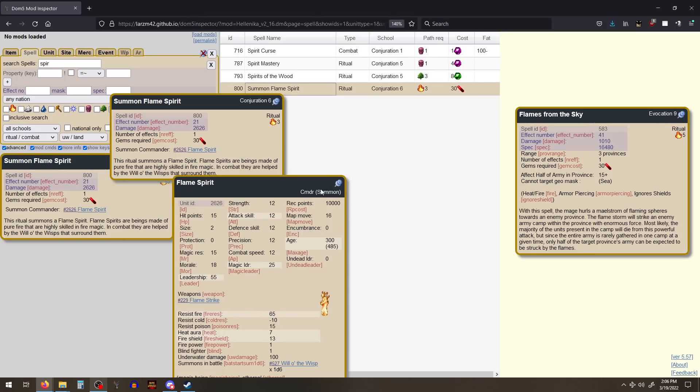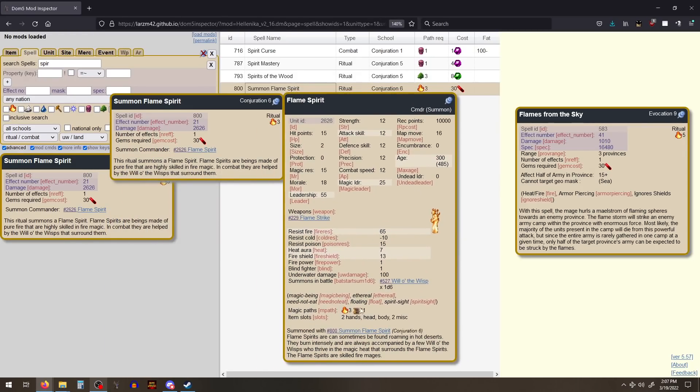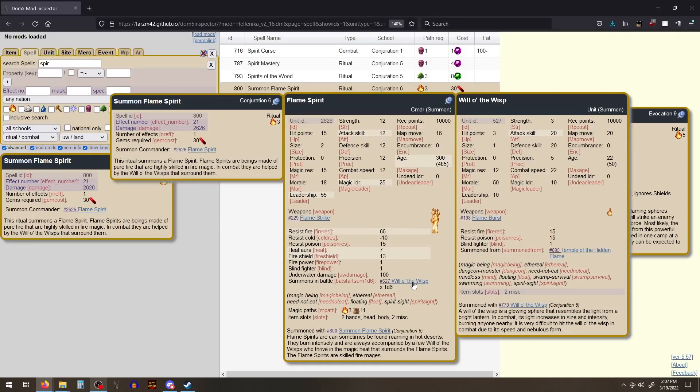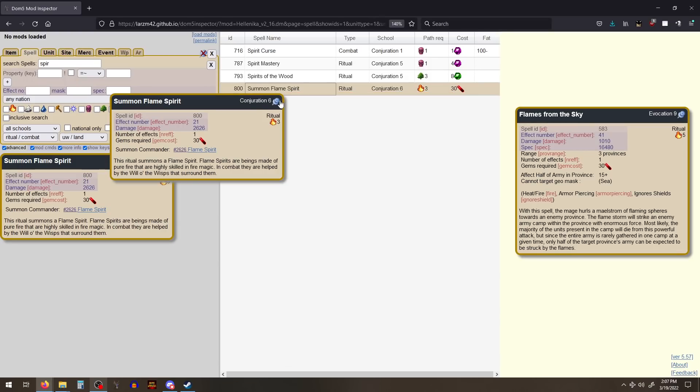Next one is the flame spirit. This is the same access level as the fire snakes, and I would say this is generally a better way to spend your gems, though it depends what you need. If you need siege chaff and you have fire gems, go for the fire snakes. But the flame spirit is a reasonable price to get a fire three mage. He also comes with some will-o'-wisps at the start of combat, so he's very hard to assassinate. He has a cold weakness, so you'll usually have to put cold resistance items on him if you're worried about frozen heart, because he will be a magnet for frozen heart casters. It's just a pretty good mage summon and totally worth 30 gems if you have them lying around.